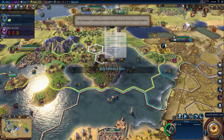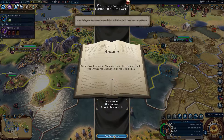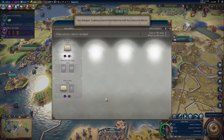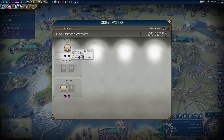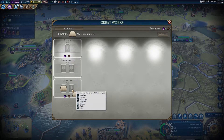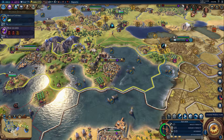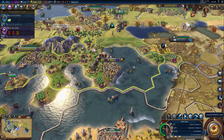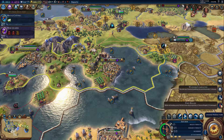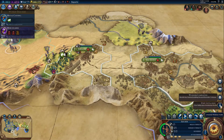Next turn. Let's move him here. It's 1040 AD. My culture's been boosted now, finally. Cyrus has proposed a deal which you cannot see. Munich killed - yeah, I expected him to die. Dali was attacked by barbarians.